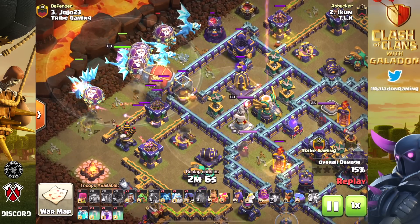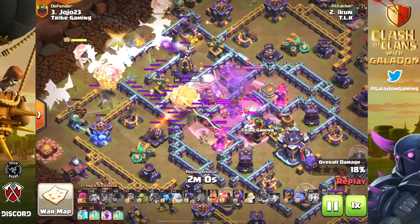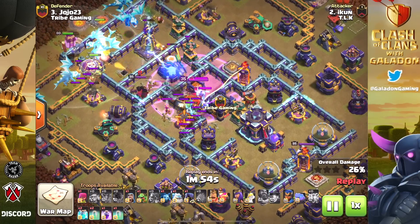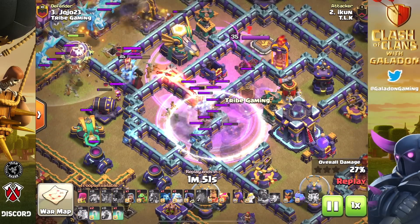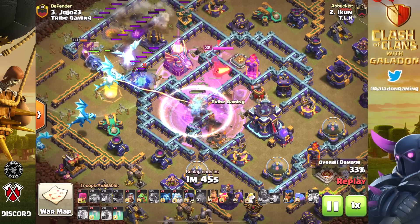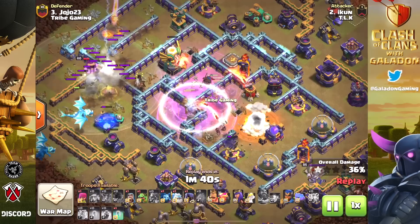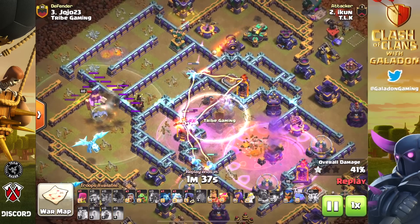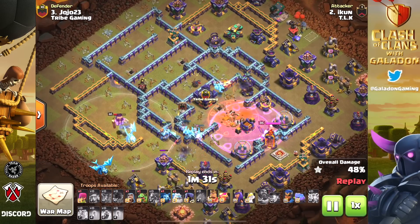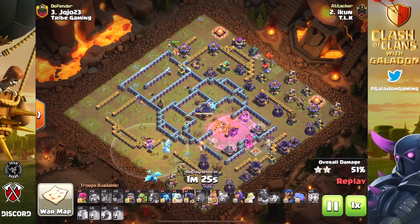This looks a bit more like the e-dragon attack Galadon uses — using an invisible blimp to get in after that town hall, although the blimp here doesn't get all the way to the town hall. Watch what happens when the blimp drops: invis spells and super minions rain down death on all structures in the area. That's what made this a 700 IQ attack — look at the town hall obliterated as the minions target anything outside the range of the invisibility spell.